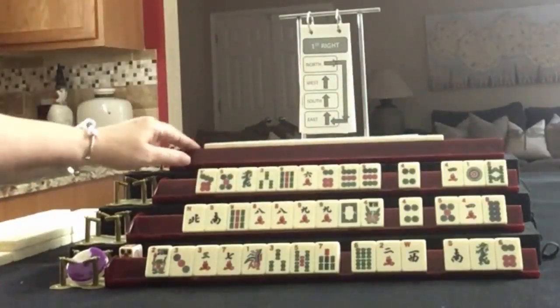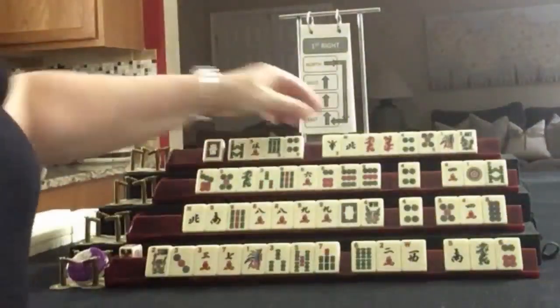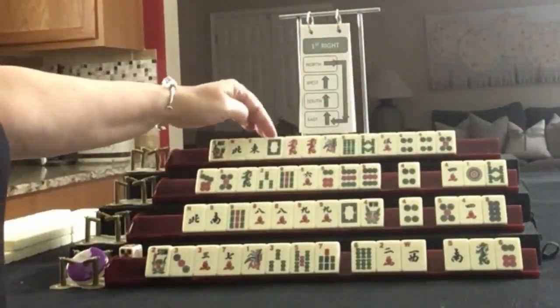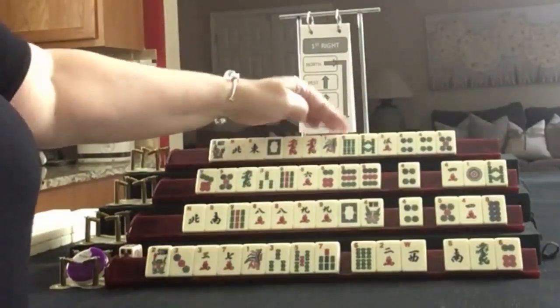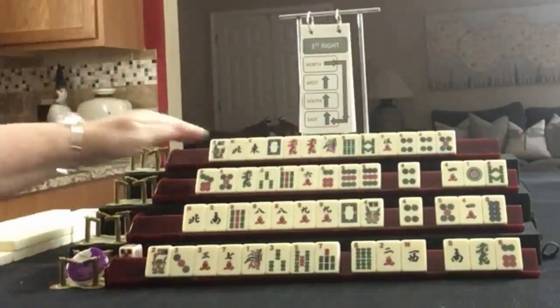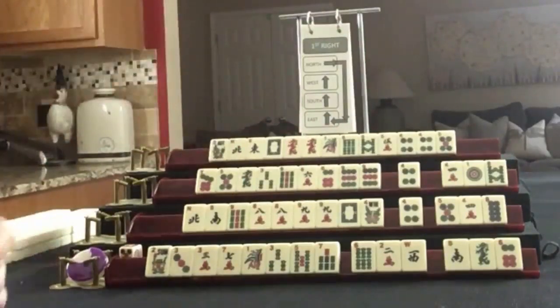We're going to move on to Player 4, also known as North. We have a Flower, North, East, White Dragon, and a pair of Red Dragons. We have a 1 Bam, 6, 8. Then a 5 Crack and a 4, 5 in Dots with a pair of 4s. If these were your tiles, what would you focus on and what would be your first pass?